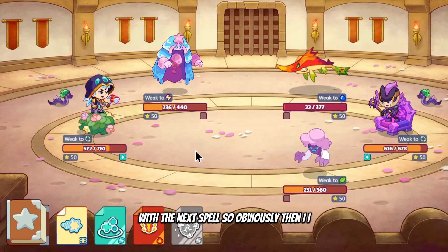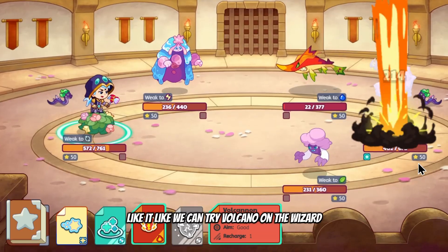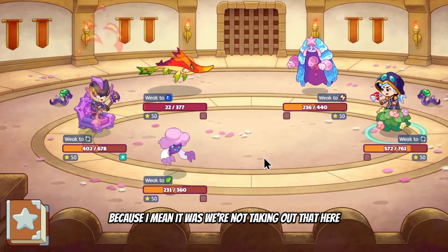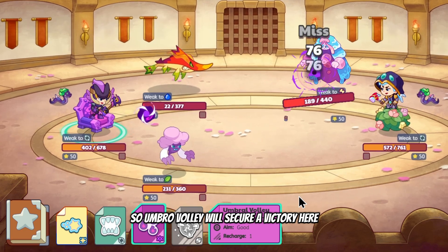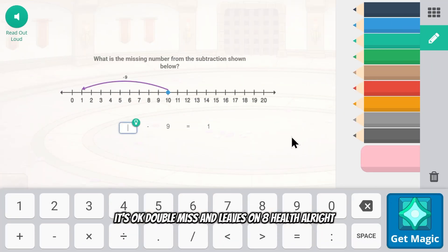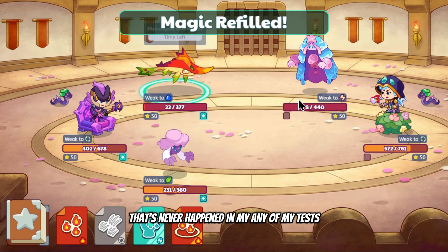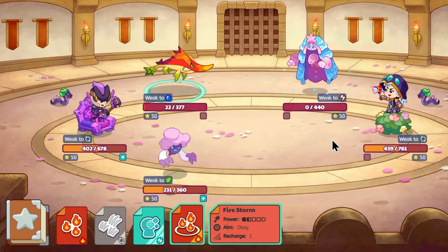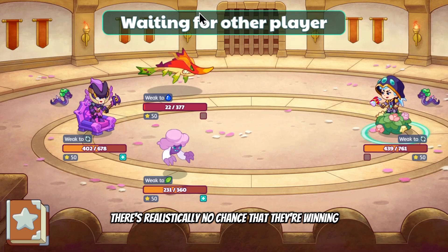It doesn't really matter what they do now — Umbral Volley will secure a victory here, taking out this other creator. Double miss and it leaves on 8 health — that's never happened in any of my tests, but it doesn't even matter. Basically no matter what we do now, it's a 3v1 and there's realistically no chance they're winning.